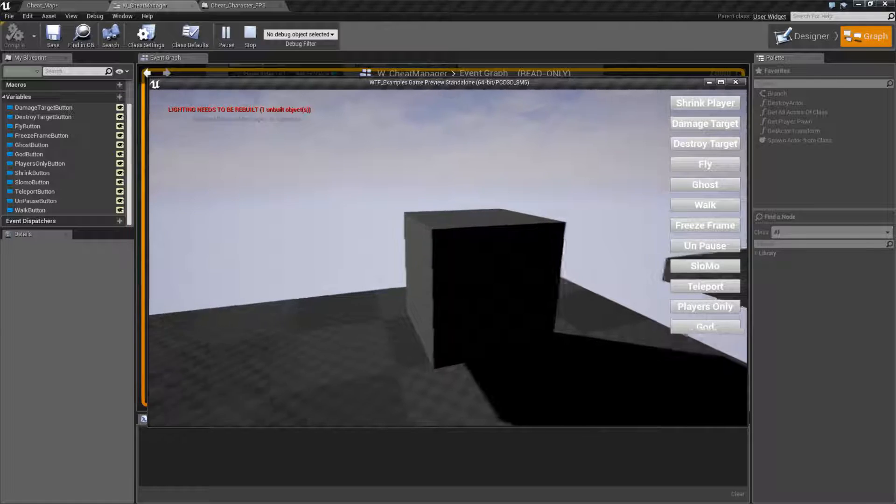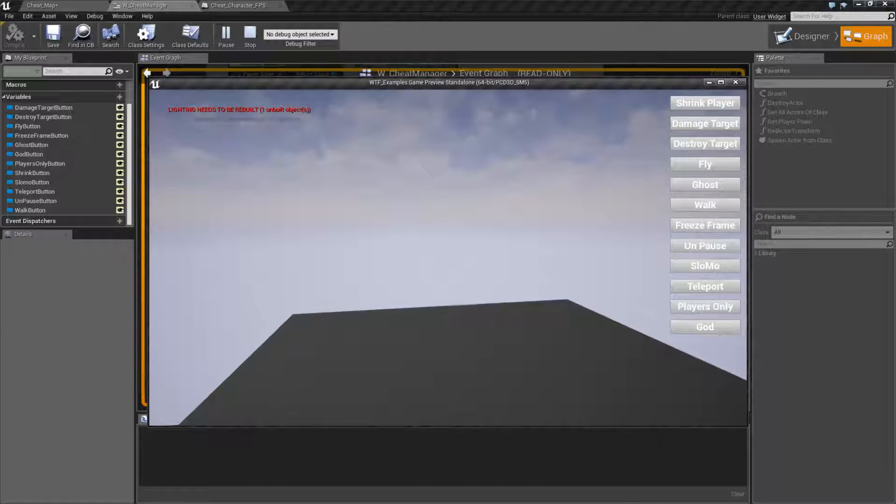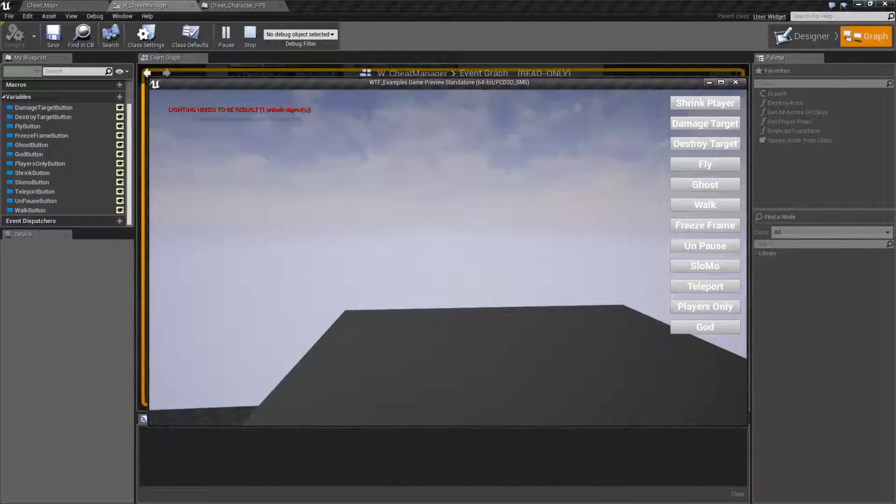We click on God to turn on God Mode and I'll walk near the cube — and sure enough, I no longer get the message. I'll click on God again and the messages will start up. So the God Mode itself toggles it between on and off.